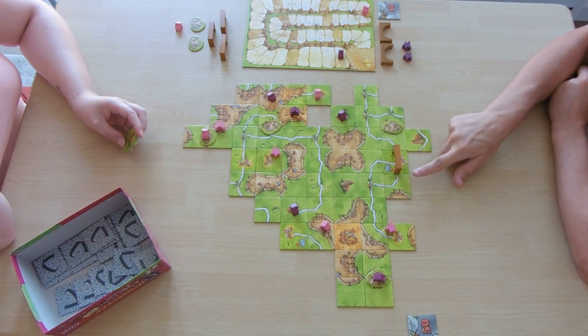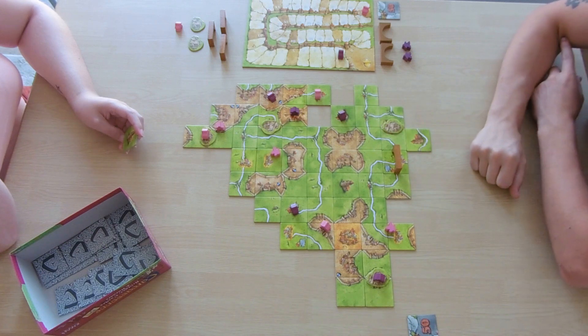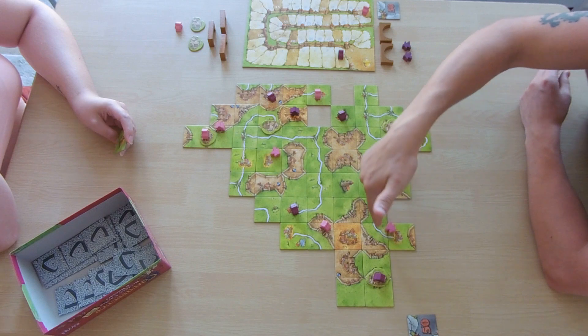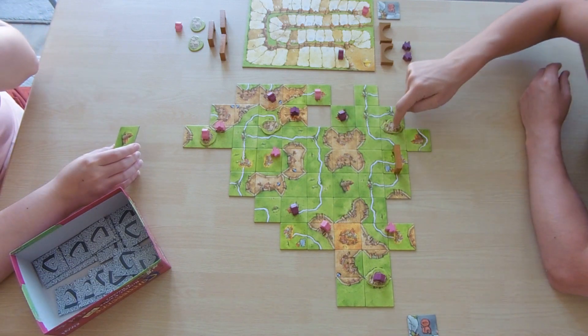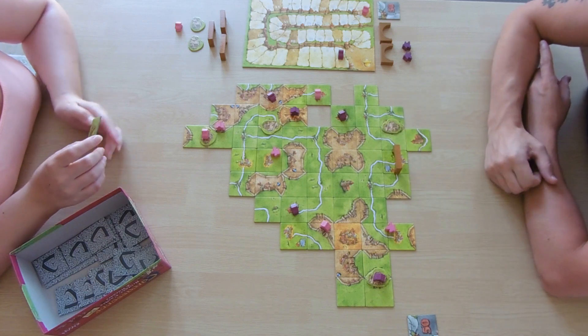Bridges do not split farms — the farm continues under a bridge. For example, my opponent's farm is going to come through this bridge and into this castle, so they're going to get four points for that castle.